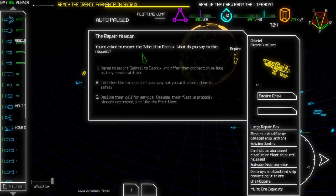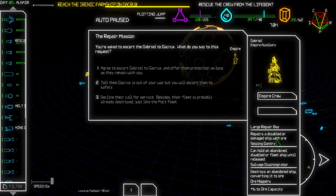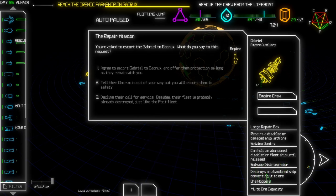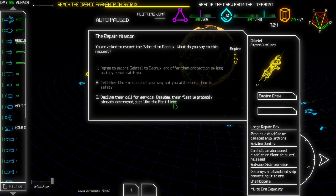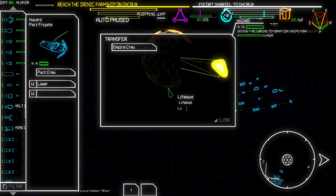In the name of the Empire - yeah, definitely we're going to assist you. Agreed - and also we want you to stay with us though. So it has a large repair bay that repairs disabled or damaged ships with ore, a gantry that can hold an abandoned, disabled, or fleet ship until released, and a salvage disintegrator that destroys an abandoned ship. These are really good! Let's agree to escort Gabriel to Gakrux and offer them protection as long as they remain with us. We're going to escort them - it's on our way anyway, so we are just going to help them.